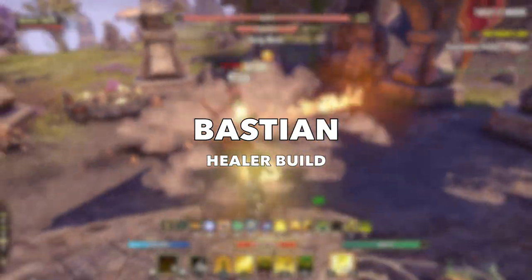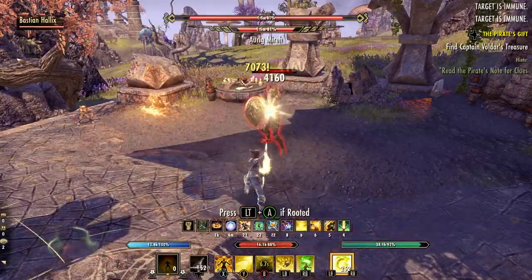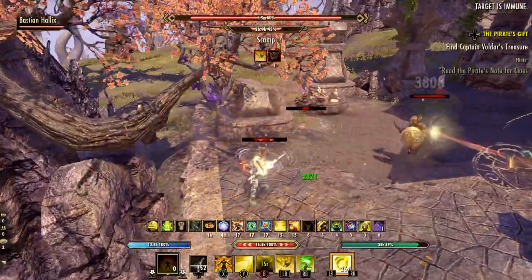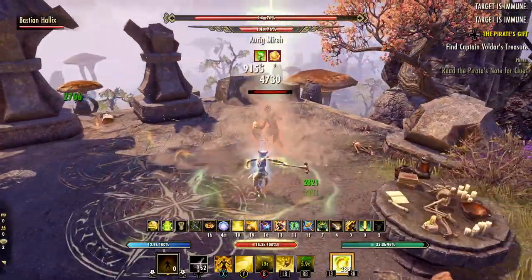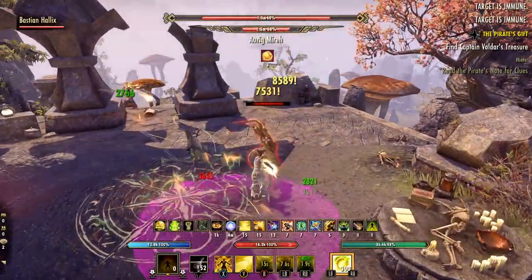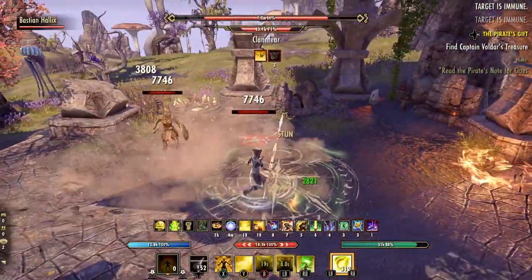Build number four — Bastian as a healer. Bastian essentially resembles a Dragon Knight so he doesn't have a lot of group healing in his class toolkit right off the bat, but he does have access to some very strong Restoration Staff skills that both companions can use to supplement this build. He also has a decent class burst heal with a short cooldown, combined with some guild skills for additional healing.